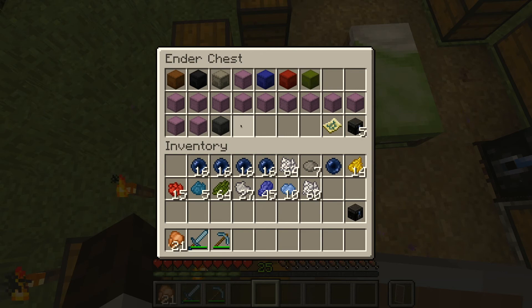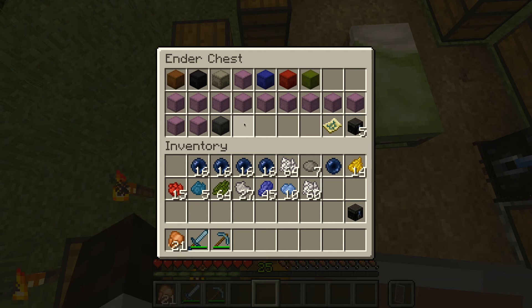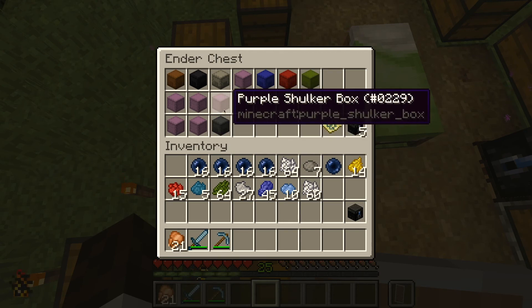Seeing as how I am not that good at doing math, if anyone would like to figure out exactly how many shulker shells I had acquired so that I could create the 19 boxes that you see right here, then feel free to let me know in the comment section down below. Keep in mind, in order to create one of these, you only need 2 shulker shells and a single chest. And we have 19 of these bad boys right here.